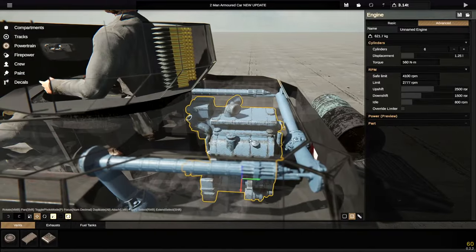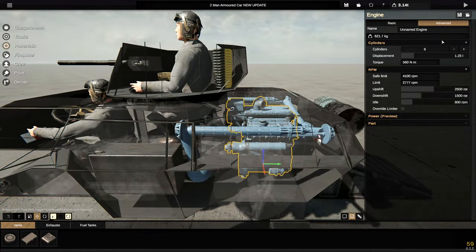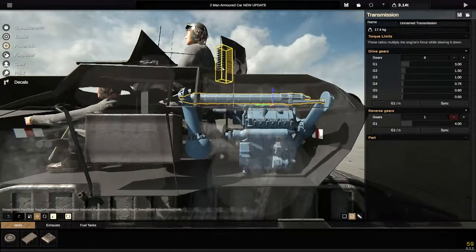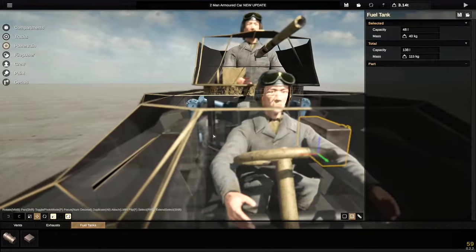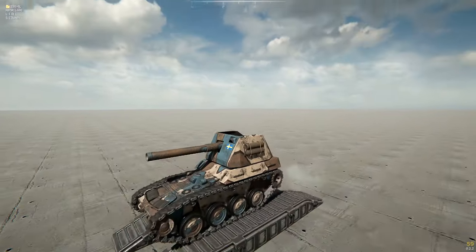We have a pretty large engine back here — displacement of 1.25 litres and six cylinders. We've got our gearboxes right here, and I believe our sprockets are at the back, at least kind of. This right here is a fuel tank as well, and we've got another one on the other side. Overall, though, I think this one's actually really cool.